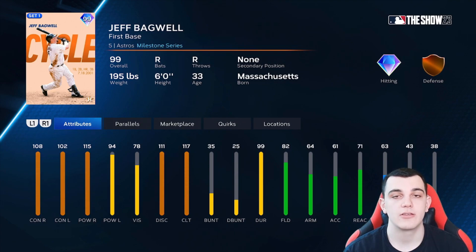Jeff Bagwell is another A tier card. 108-102 contact, 115 power versus right, 94 power versus left, 117 clutch, gold defense at first base, and pretty good speed for a first baseman at 63. He's not an S tier card — the power versus lefties at 94 holds him back. The A tier cards are very good cards that will perform well in ranked, but they're not the best cards in the game.